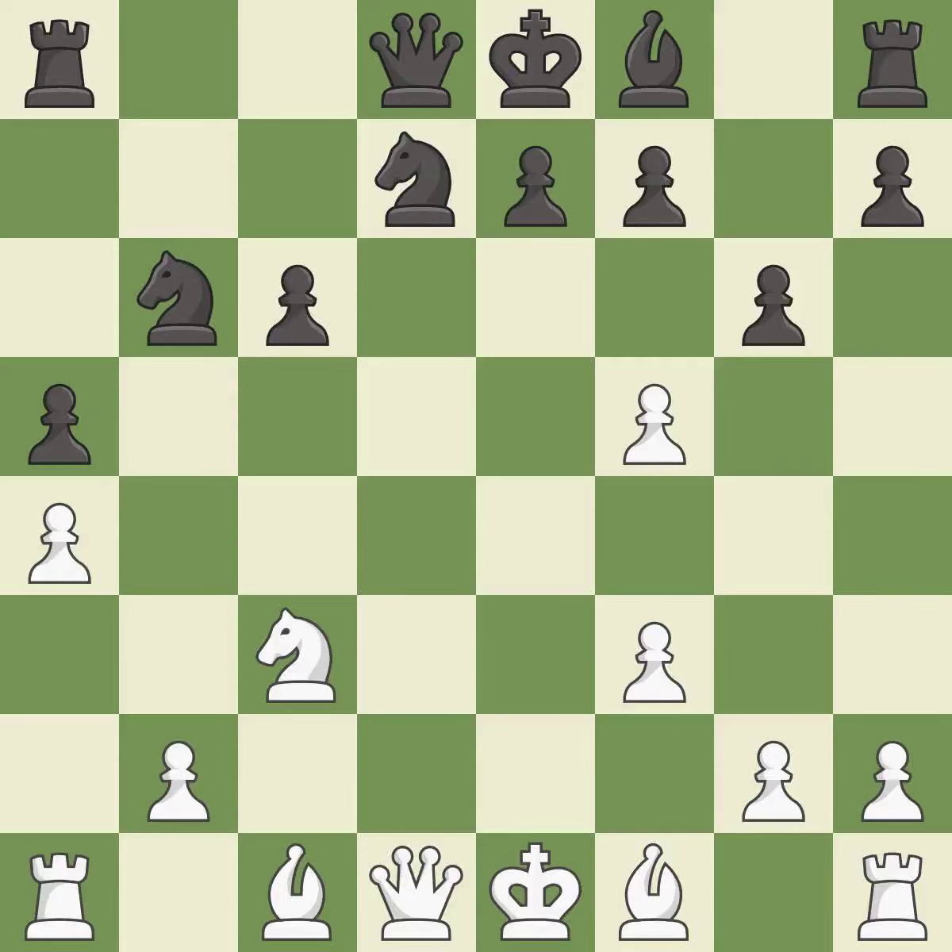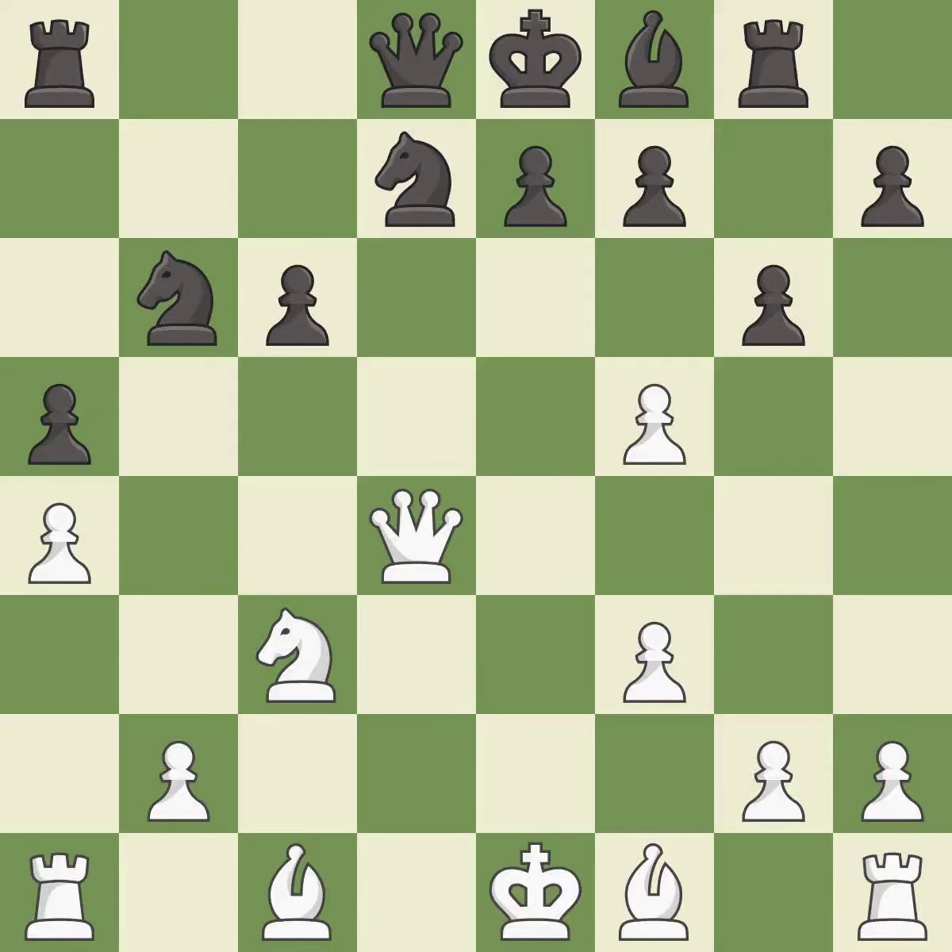Recaptures — it is best. This activates a piece and simultaneously wins time by attacking an opposing rook — it is best. This activates a rook by developing it off of its starting square. This maintains the balance in material with a good trade — it is best.